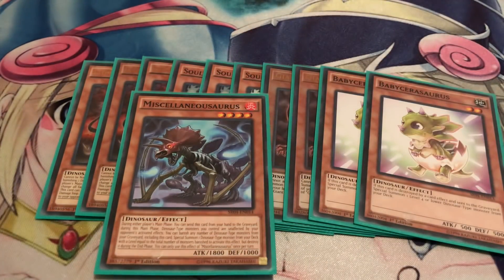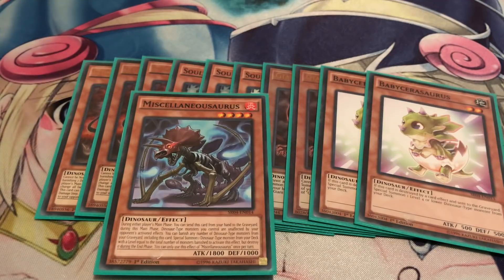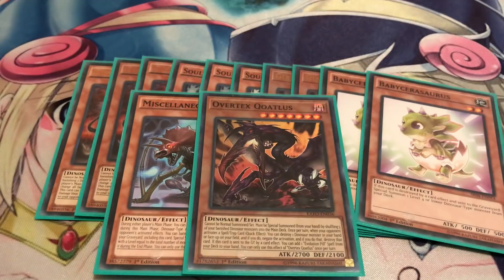Miscellaneousaurus is still at one because this card is ridiculously good. During either player's main phase, you can send this card from your hand, and all Dinosaur-type monsters are unaffected by card effects during the main phases only. Also, Tyranno's ability — where he destroys one monster from your hand or on the field to flip all monsters face down — can only be activated during main phases, not battle phases, so that's where he's vulnerable. We also got one Overtex Qoatlus. Used to run it at two, but it got cloggy so bumped it down to one. You mainly need to send it to the graveyard to get your pills. But if you open with it, try to banish five dinosaurs and shuffle them all back to get it out, because it's a free spell and trap negate.